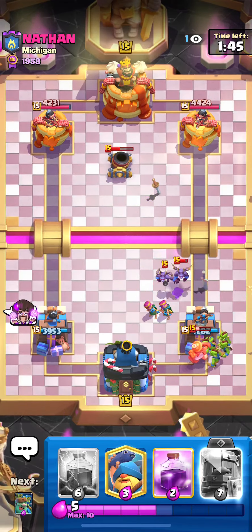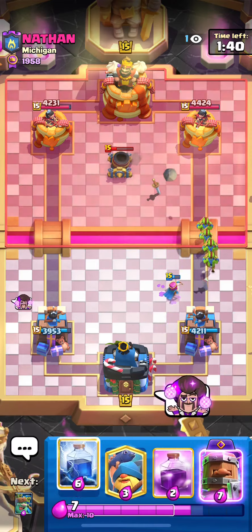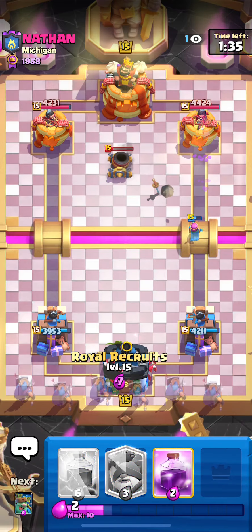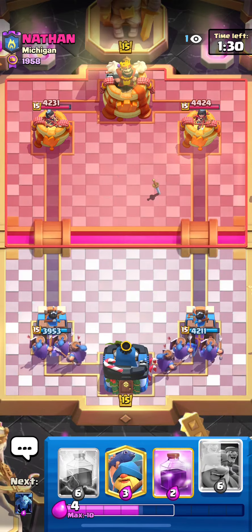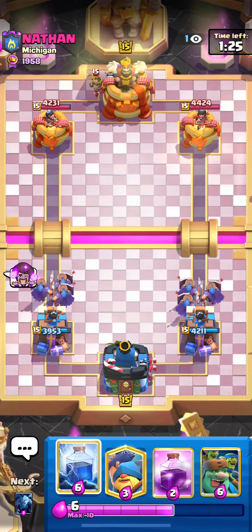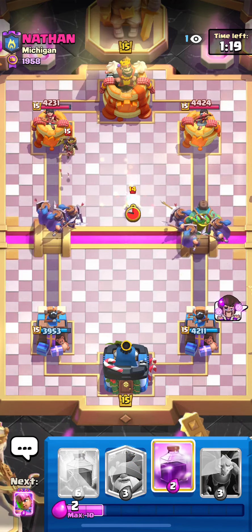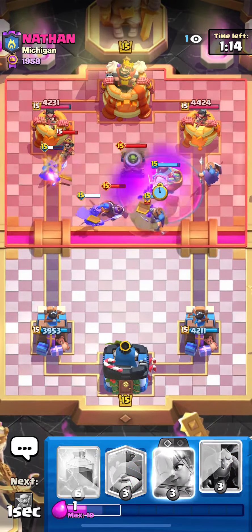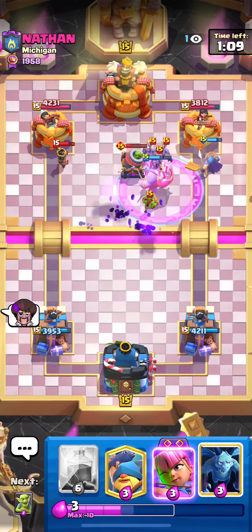Archers need to shoot the minions — what are they looking at? There they go, we're all good. I think we're just gonna drop the royal recruits here — we might not get damage but we'd force out the evo mortar probably, so that's a good thing. I don't want him to be able to play that on attack — that's definitely his win condition. Go goblin giant over here, he's probably gonna have to cycle to his evo mortar. There it is, let's just rage, try and maybe break through.